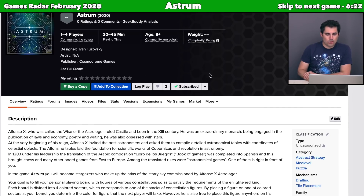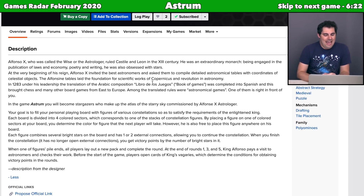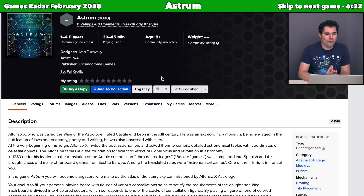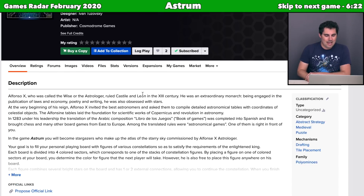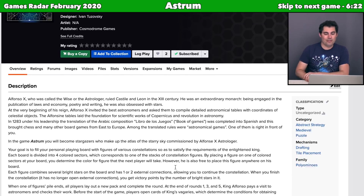Next we have Astrum, coming out from Cosmodrome Games — the same publisher as Aquatica. This is a medieval abstract strategy puzzle game with drafting and tile placement, all about creating constellations on your board. Thematically, a king who's a wise astrologer wants everyone to make charts for the future. The things you do impact the options for your next opponent. It's a 30 to 45 minute game, and all Cosmodrome games look great in my experience, so I'm looking forward to seeing more information on BGG.